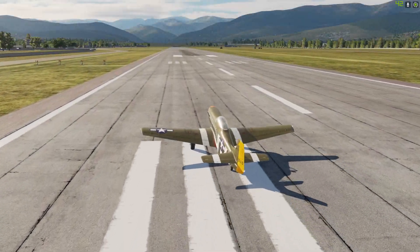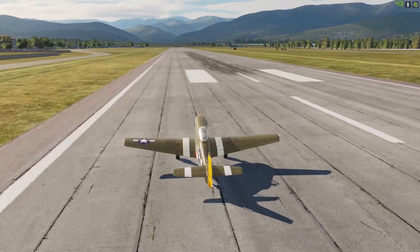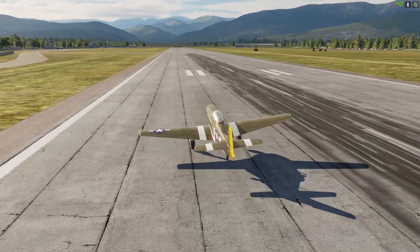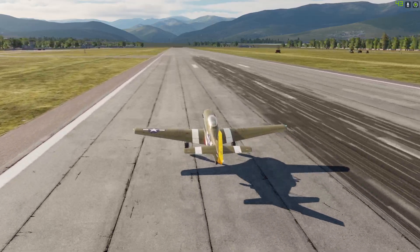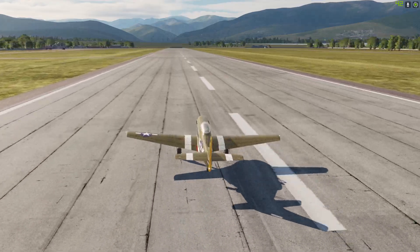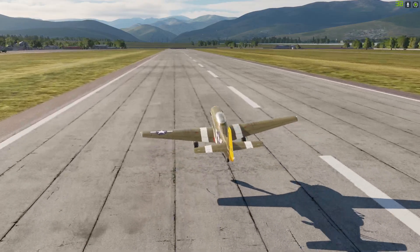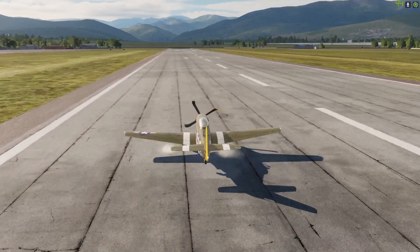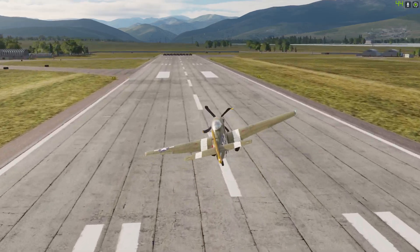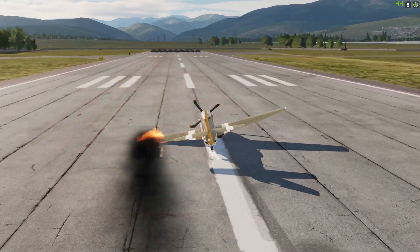Let's start off with the lighter aircraft, which is the propeller aircraft - the T-51, I believe. This one is a free aircraft and I don't want to go full throttle otherwise it's going to be very hard to control, as you can already see. I need to keep it on the ground so that I don't fly over those things. Yeah, that didn't go so well. I think I should start from a bit closer and a little slower so that it's under control.